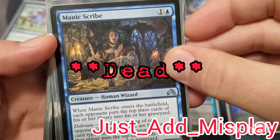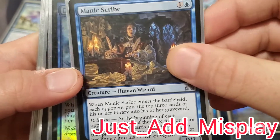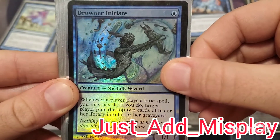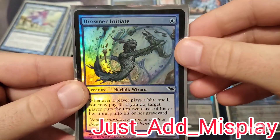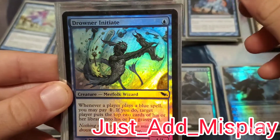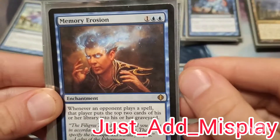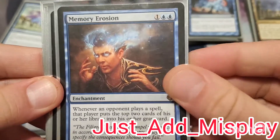We have Manic Scribe — for a two-drop, everyone mills three, and then with delirium they mill three more at the beginning of their upkeep. Really good. Drowner of Hope has one blue, and every time any player plays a blue spell you may pay one — if you do, target player puts the top two cards of their library into the graveyard. This is a card from when I first built this deck back in 2008 and I've kept it ever since — it's foil, it looks cool. Every once in a while you'll have floating mana and you can get a little extra mill. It's not fantastic but it'll do.